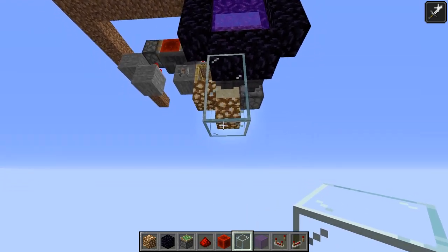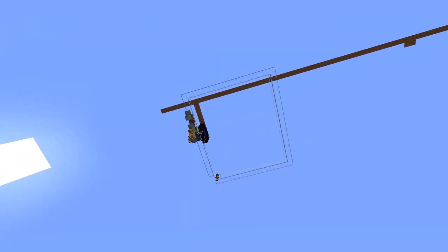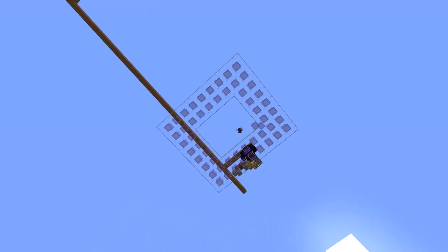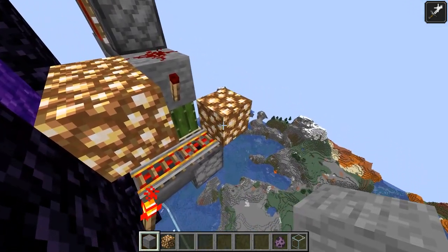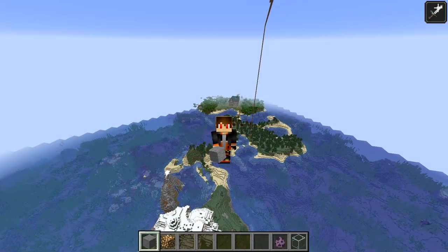Grab some glass and build down three blocks, then build a frame that is exactly 19 by 17, just like you see here. Use a different block to mark out every other space — these will be where the shulkers go. It's essential to get the orientation of this array correct, with the longer side parallel to the portal. Congratulations, you've now completed section 2 of this tutorial. Now let's go get some shulkers.